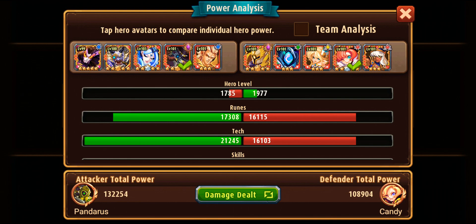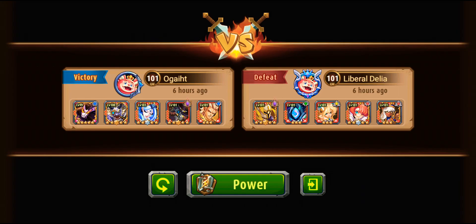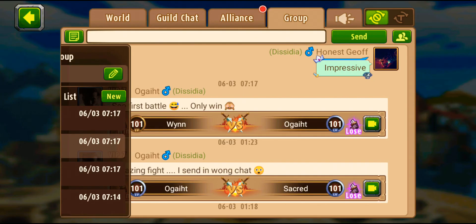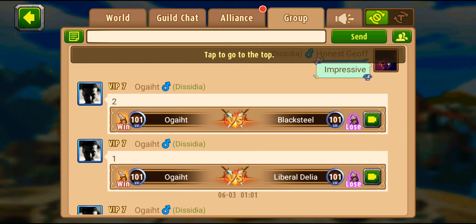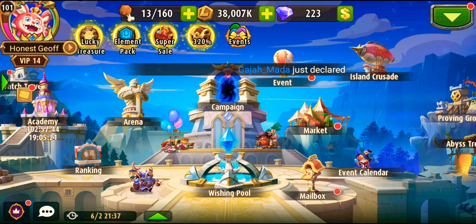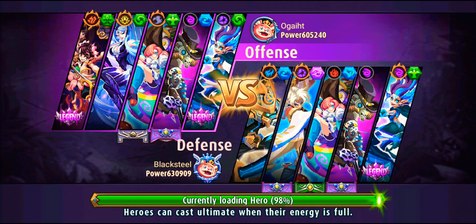Pandarus is actually stronger than Candy here because he's a hybrid hero with a full room core working against Candy, and he still encountered her. Let's check another battle — this time against Candy with a physical team.